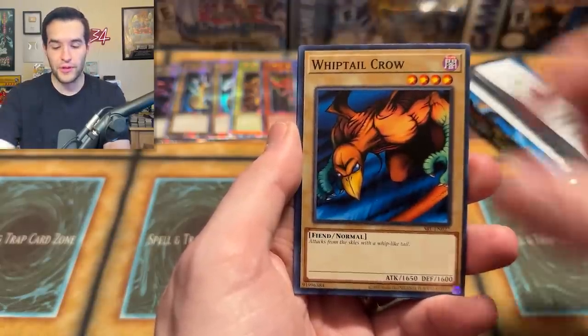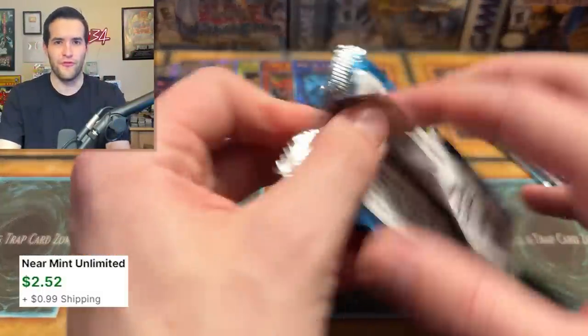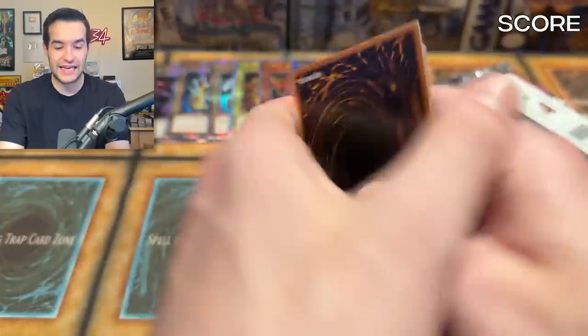Hungry Burger — we'll pull that one out. I'm trying to pull out some cool ones. Giant Germ, Tomb World — that's a Super. We are hitting up the foils right now, there are a lot of them. Foil, ding ding ding ding. Precious Cards of Mian, Ojama Green, Incandescent Ordeal, Zolga, Arsenal Summoner, Blindly Loyal Goblin, Fairy.